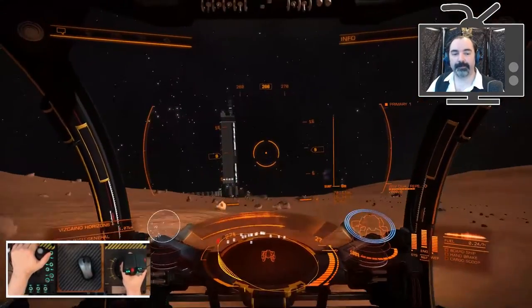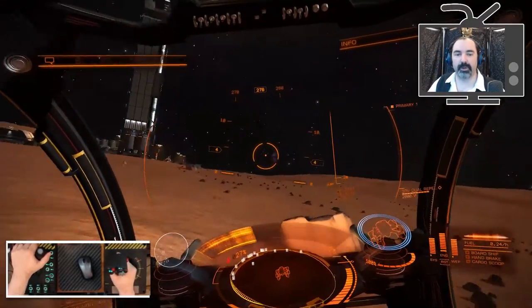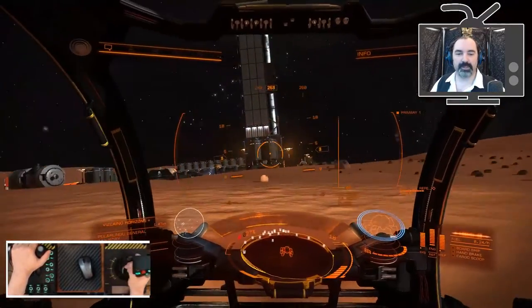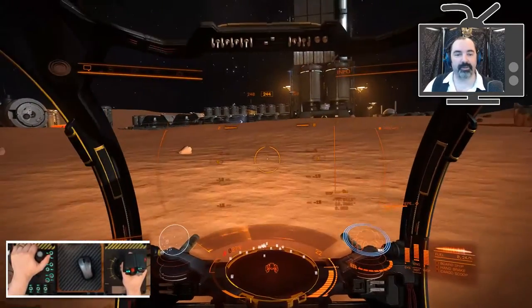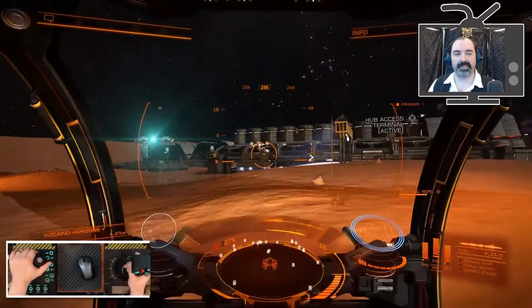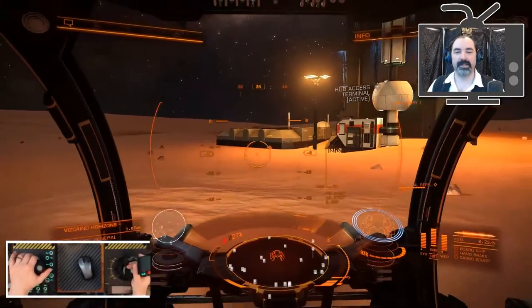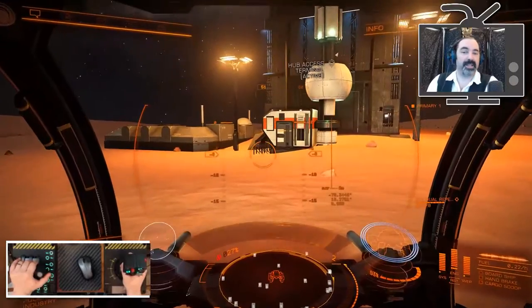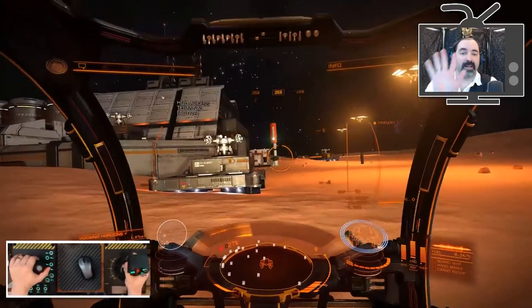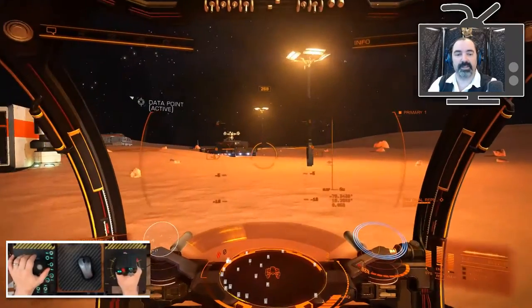The next category talks about a galaxy full of open space and airless bodies to explore — this one I'm giving the most points to, earning 19 out of 20 points. The first part is that inhabited space is huge and gigantic, with plenty to do in it. There was less to do before Horizons came out, but there's a lot more stuff now. I'm giving that five out of five, with just the sheer expanse of space and areas to work in.